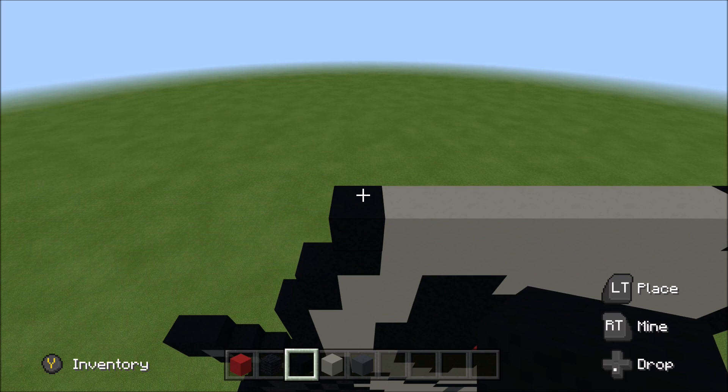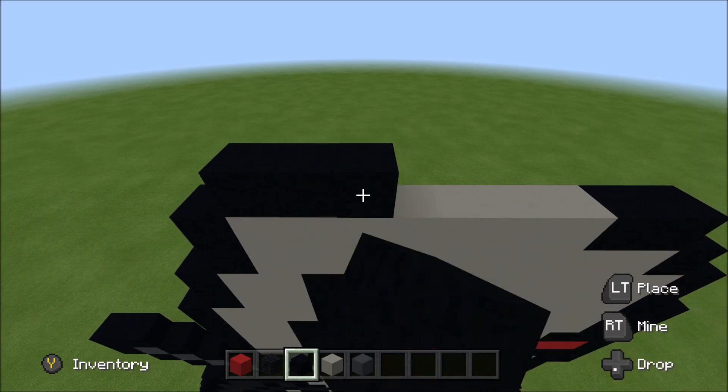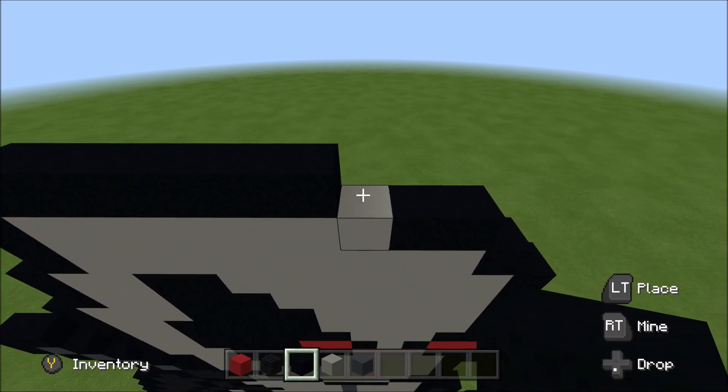Move up. Move in one block from the left. Above this first block of light gray, build up with a black. And to the right of it, add six black: one, two, three, four, five, and six.